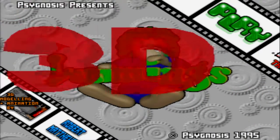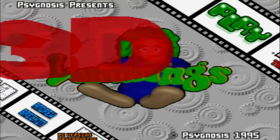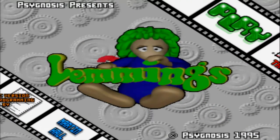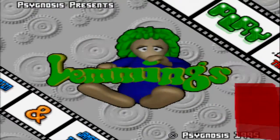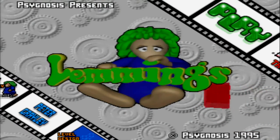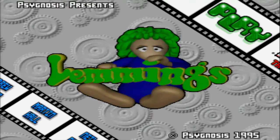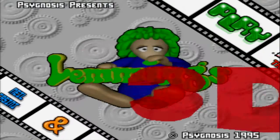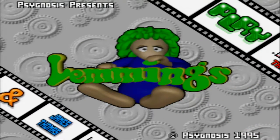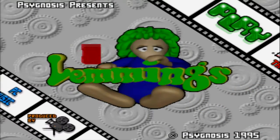Hello everyone, this is flop66 once again and welcome back to my LP of 3D Lemmings on the PlayStation 1. We finished the fun difficulty in our previous videos, so now we're going to be embarking on the tricky difficulty. This is actually my first time recording today so I haven't got any progress saved, because this game doesn't allow saving on the PlayStation 3 due to a glitch. But since I finished the entire difficulty, that's not really relevant, so I'm just going to get on and play on tricky.